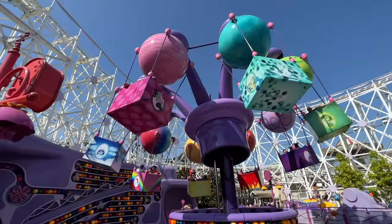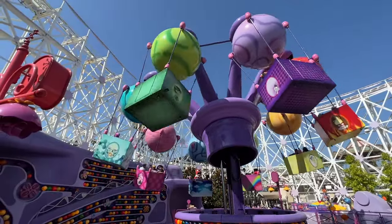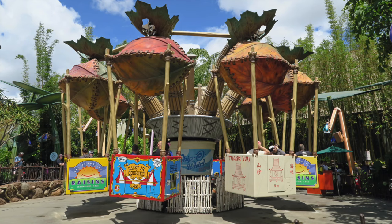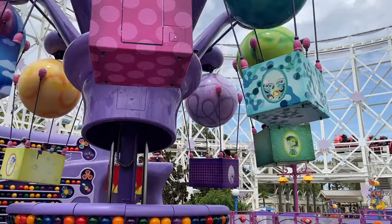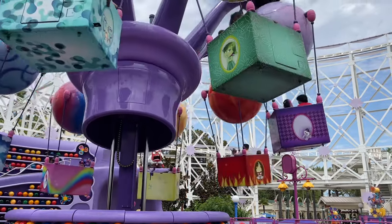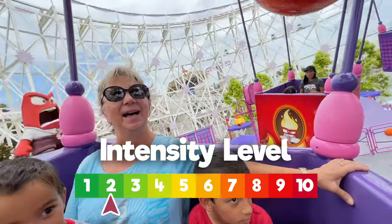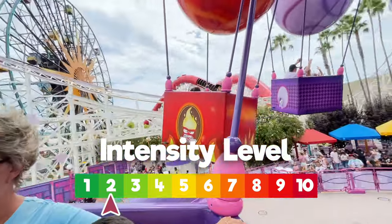The final ride with no height requirement in Pixar Pier is Inside Out Emotional Whirlwind. This used to be Flick's Flyers in Bugs Land, which was most notably a children's area, so Emotional Whirlwind is on the tamer end. But because it spins and goes up high in the air, I rate it at two.